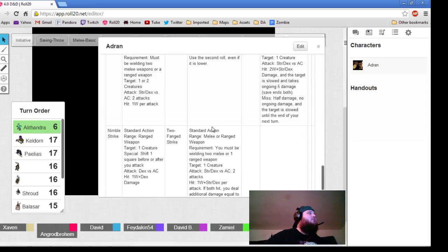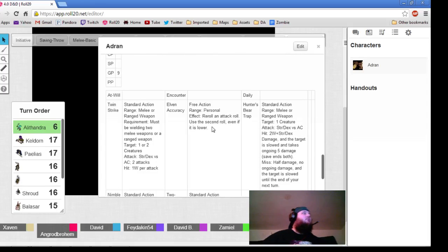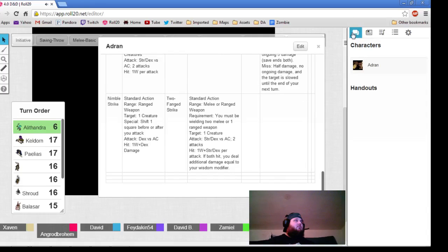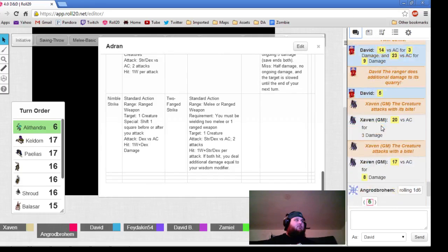Alethondra, your turn. I want to cast a healing word on Shroud — so I roll a d6, right? Yep. He has to spend a healing surge plus 1d6 plus 4. Shroud, you can spend a healing surge and you get a healing surge plus 5 for your healing value.